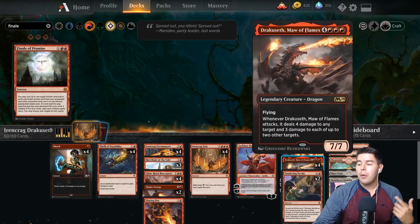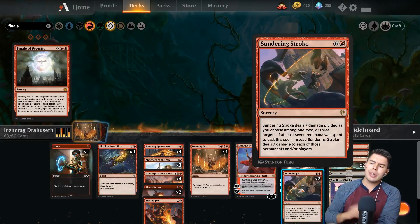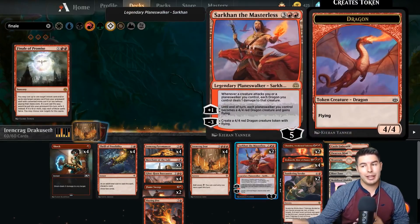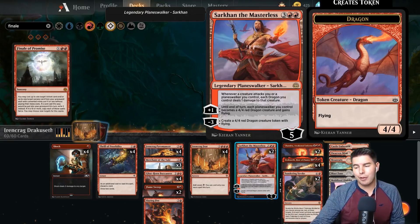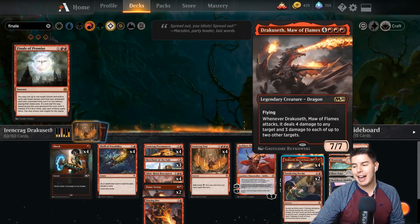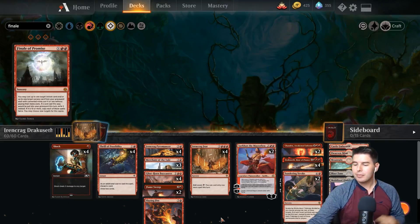We want to cast something big with that extra mana. We have Dracuseth, Chandra, Sarkhan, and Sundering Stroke as our main targets. Even getting Sarkhan out one mana cheaper is worthwhile, especially against aggro decks where his static ability does damage for every dragon you have. Dracuseth is insane — whenever it attacks it does four damage to any target, then three damage to up to two other targets.